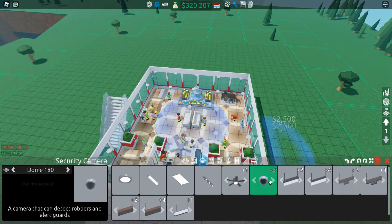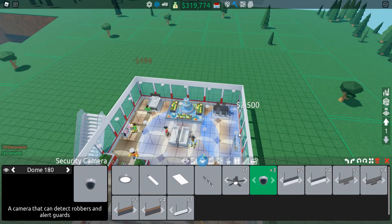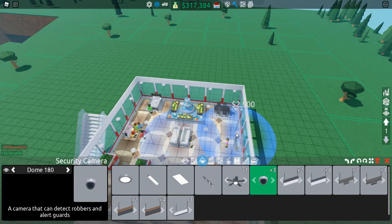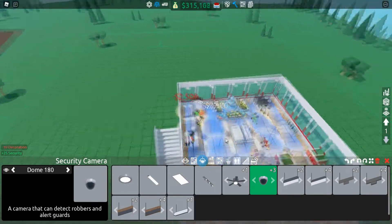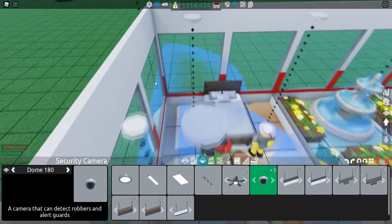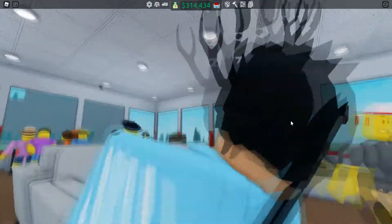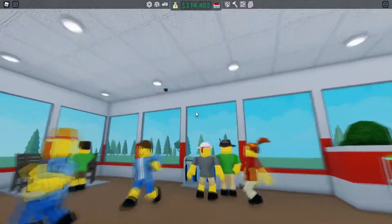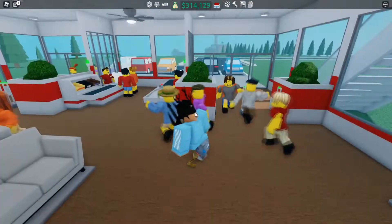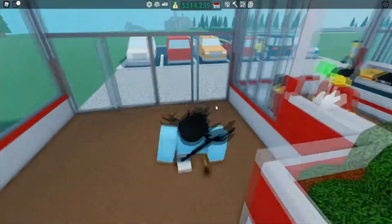I'll remove the corner 90s because otherwise we'll pay more money. Instead I'll buy two 180s to cover up all of this zone — just like that, and on the other side too. You've got to be aware of your lights; if cameras are in the way of lights you can't place them. I've had to place it a little off but that's fine. Now we have these nice cameras in our ceiling.